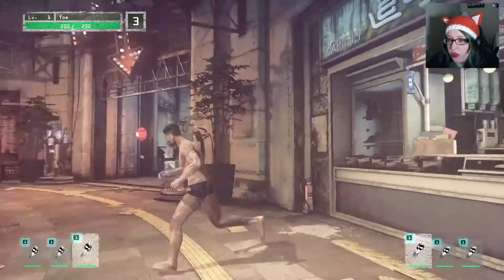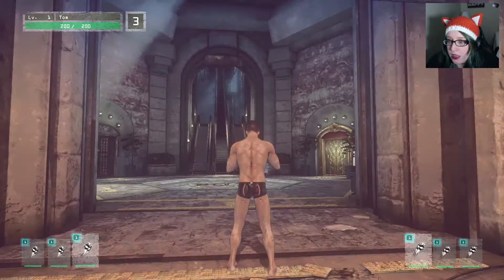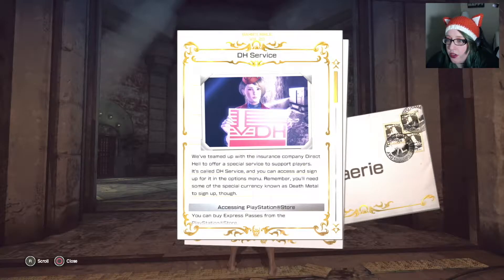Okay, come back in time. D.H. Service - we teamed up with the insurance company Direct-Tal to offer a special service to support players. It's called D.H. Service and you can access and sign up for it in the options menu. Okay, I don't want to do any of that.